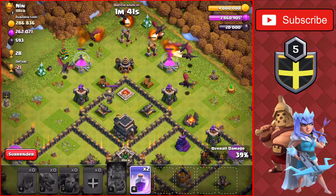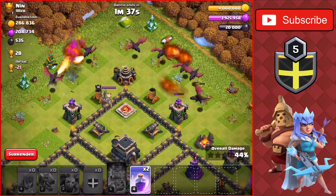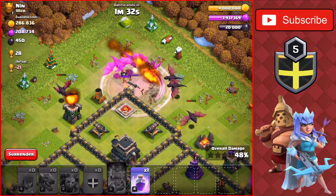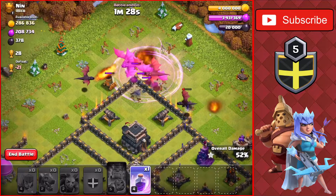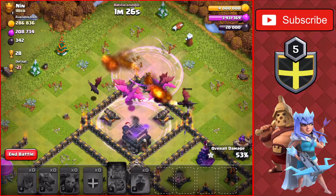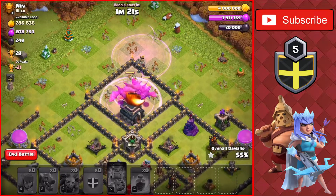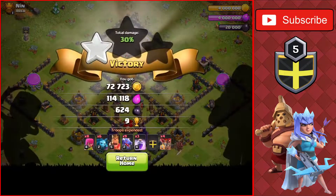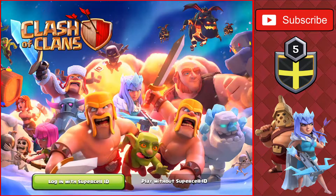We have one more rage — we'll put it down close on the king in the core here, taking out the king as fast as possible. We have a minute and a half left at 48 percent, getting the 50 percent here. We'll put the last rage spell going to the town hall for the second star, for plus around 19 or 20 trophies on this attack. Very good attack there. Let's end the raid — we're not going to get any further in the base. We get 18 trophies. Very good attack there, let's head on to the next one.